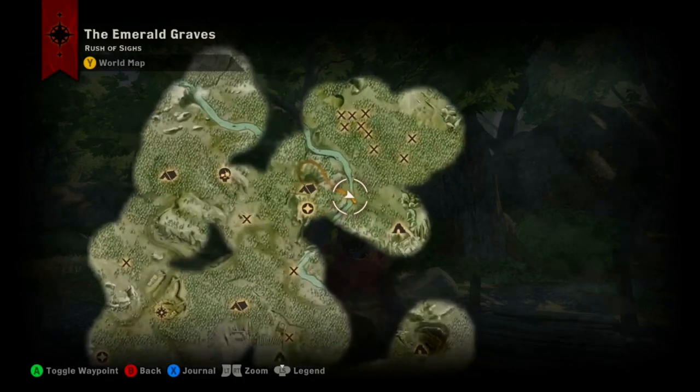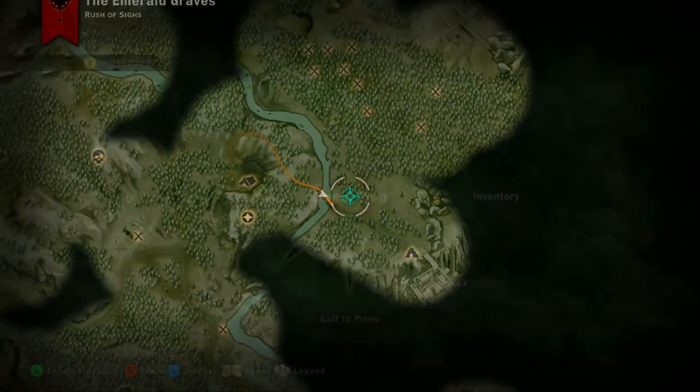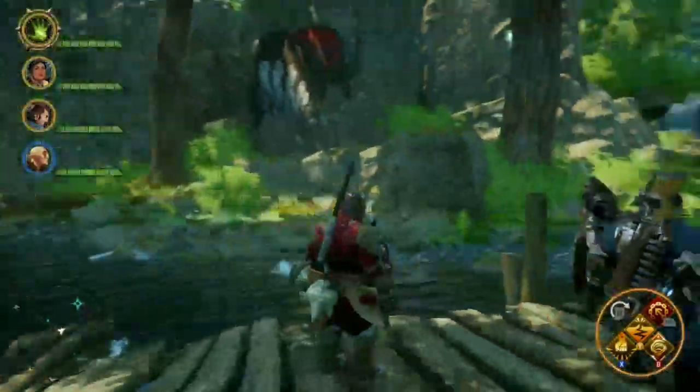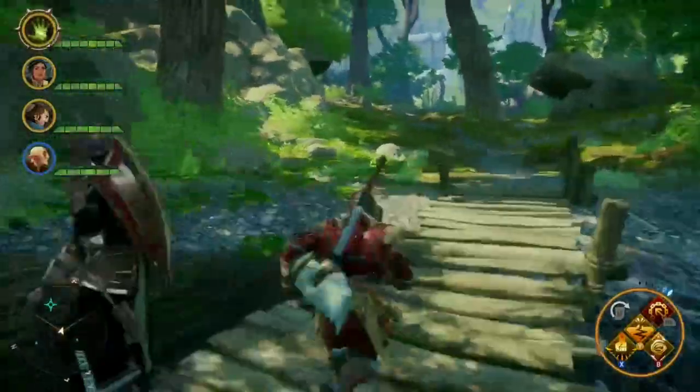First things first, you're going to head on up to the top right hand corner of Emerald Graves at this little bridge area right here. Once you get to the bridge, you're going to go over to this rock face right here and jump up on it, and that's where you'll find your treasure.